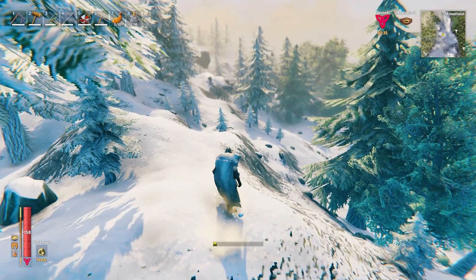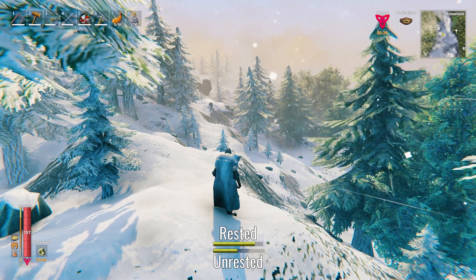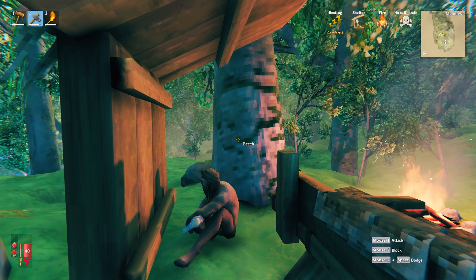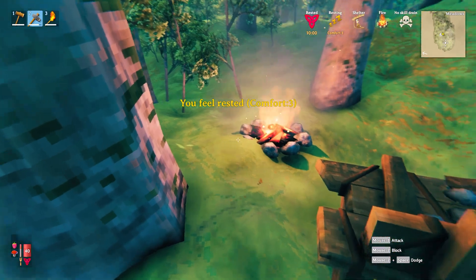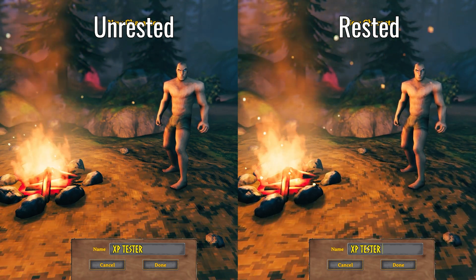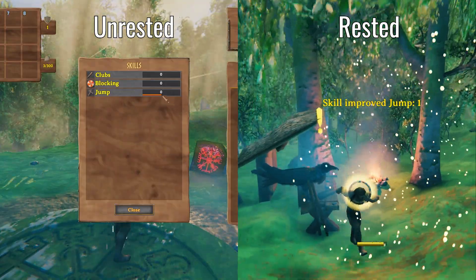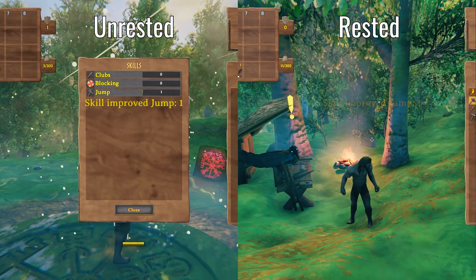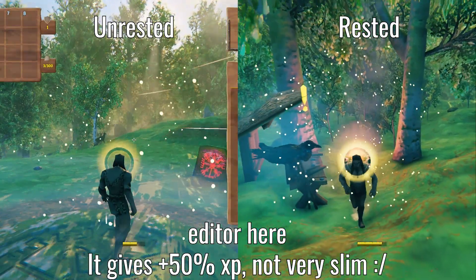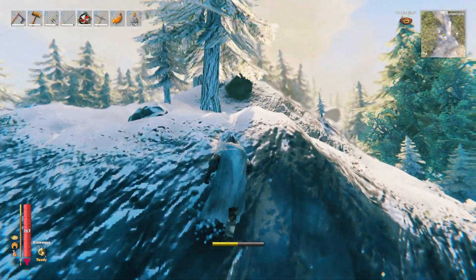Let's talk about the Rested buff. When you have the Rested buff, your stamina regenerates 100% faster than if you weren't Rested, and your health regenerates 50% faster as well. The higher the comfort level at your base, the longer the Rested buff will last. Additionally, the Rested buff increases experience gained for each of your skills — and I actually tested this to verify. I created two characters: one jumped without the Rested buff until level 2, and one with the Rested buff until level 2. Without the Rested buff it took 6 jumps to get to level 2, but with the Rested buff it only took 5. It's a slim difference, but enough for me to want it all the time.